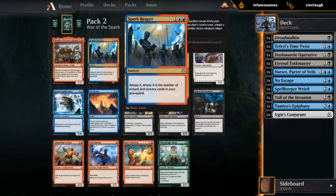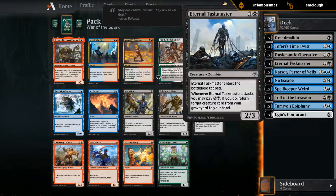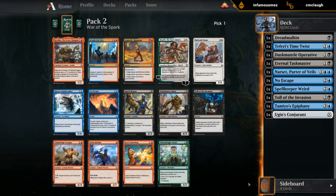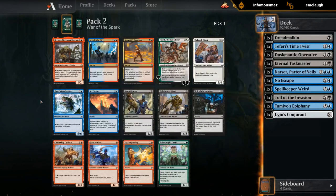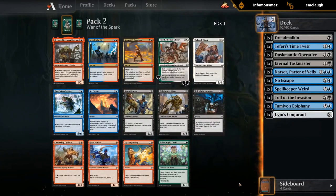Second pack — Krenko is definitely a very powerful card, could be worth switching to red just for Krenko. We're weighing Krenko versus Toll, Taskmaster, Operative, and Dreadmalkin — I think Krenko's probably better than those cards combined. There are also some good black cards here: another Toll, Giant is great, Reaper's great, and a Dambreaker. Giant's Greeting in red would also play well with Narset. This is a close call, so probably going to take Krenko anyway and let the next few picks guide us. We could pivot into red-black, blue-red, or stick to blue-black after all.